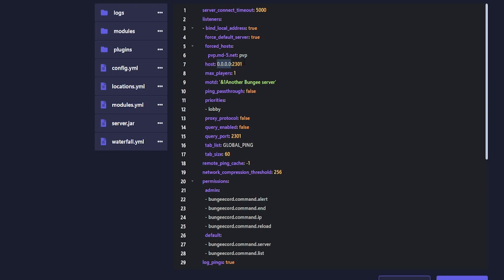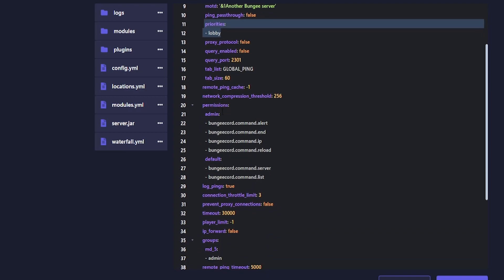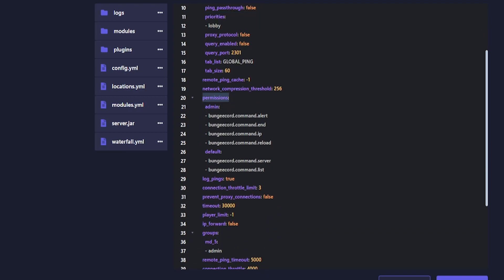If your host is running a Pterodactyl panel, the listener address should look like 0.0.0.0 by default, and the port needs to match your Minecraft server's port. You can set max players to 100,000 or whatever you want. Here is the MOTD that players will see on their Minecraft client — I recommend a plugin called Server List Plus to manage the MOTD more easily.